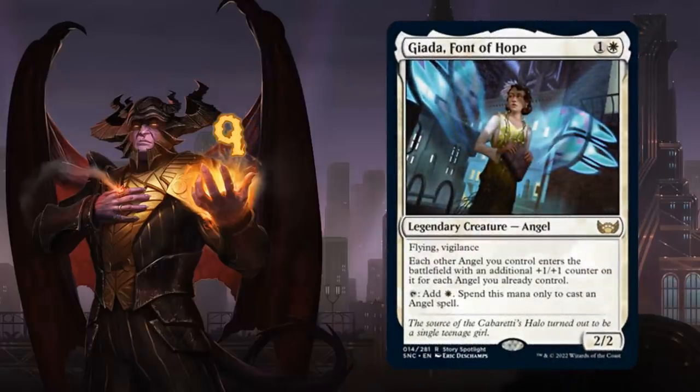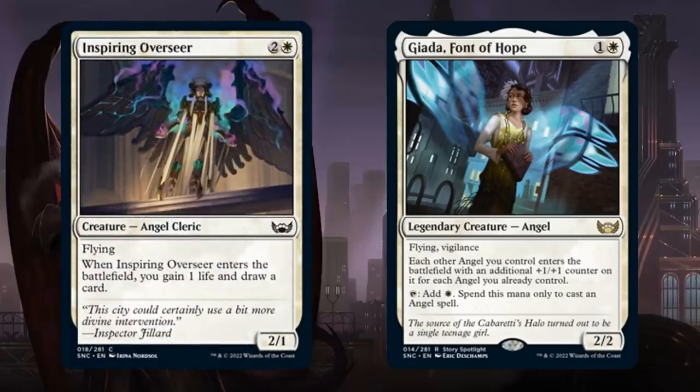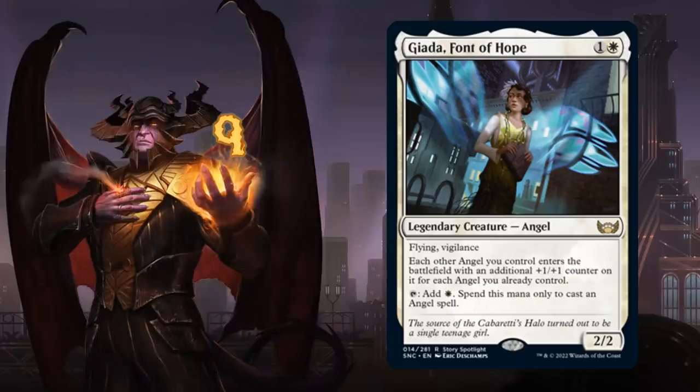At number 9 we have Giada, Font of Hope, a 2-mana 2/2 legendary angel with flying and vigilance. Each other angel we control enters the battlefield with an additional +1/+1 counter for each angel we already control, so it can quickly get out of hand. Giada also taps to add white mana that can only be spent to cast angel spells — a perfect angel tribal card. There are already quite a few angels in standard, plus new additions like Inspiring Overseer, a 3-mana 2/1 flyer that gains 1 life and draws a card on entry.